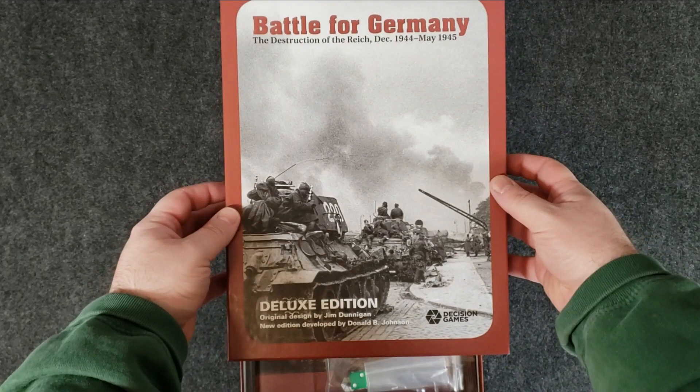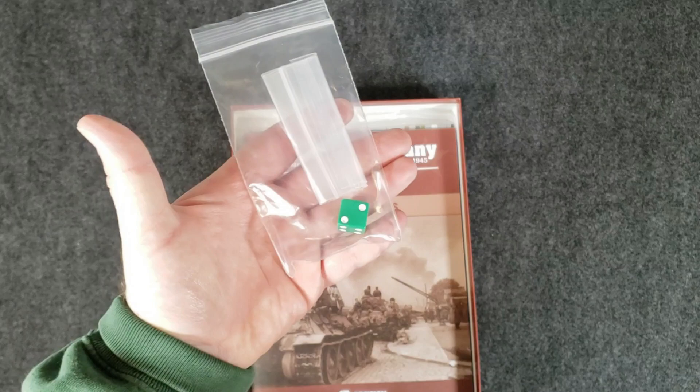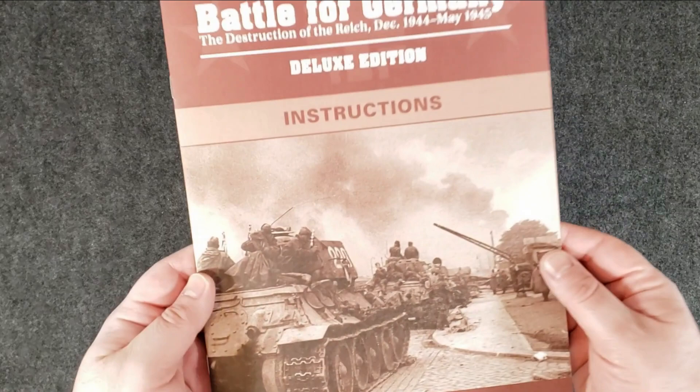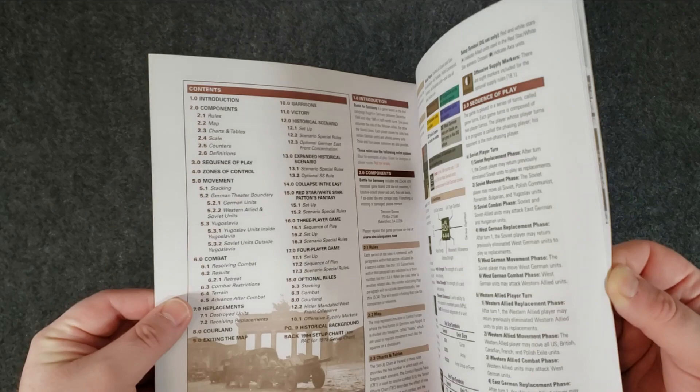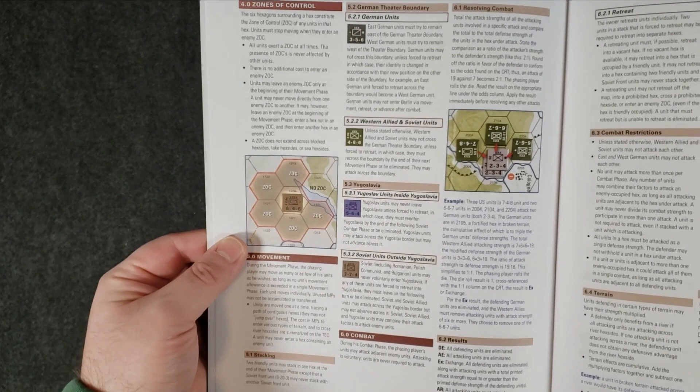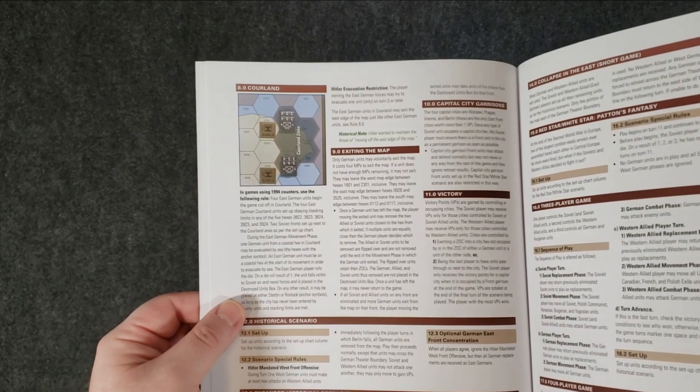Alright, let's open her up and take a look. I'm super excited — I'll definitely be covering this one on the channel. We get a d6, some baggies — good start. Nice instructions. Oh, very nice — lots of color. Looks good. Examples, pictures, how to resolve combat, how replacements work. Beautiful.